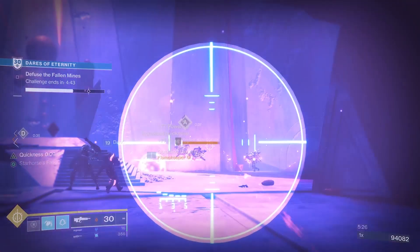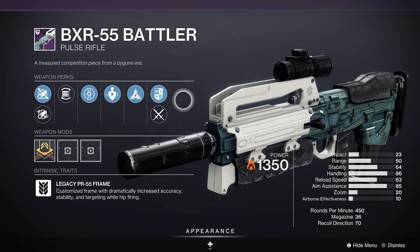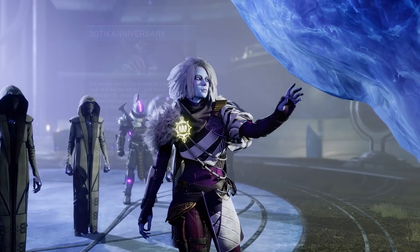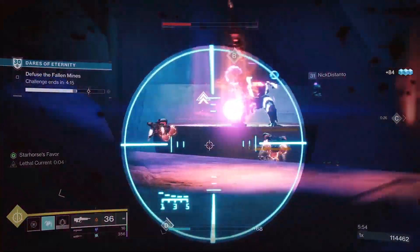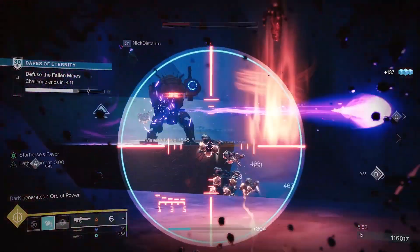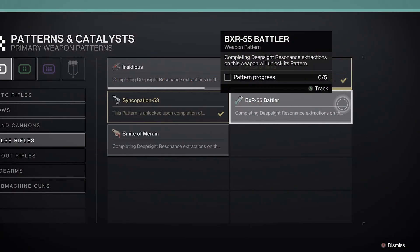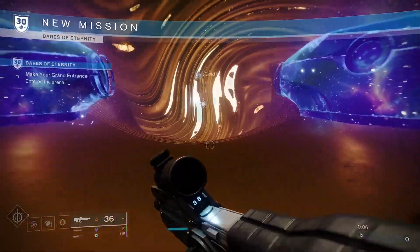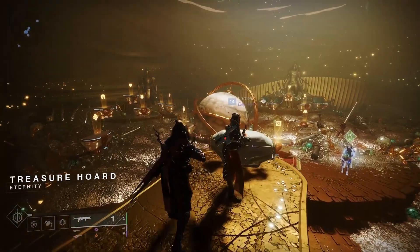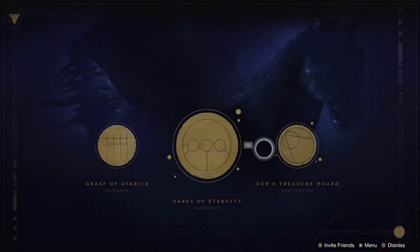The BXR Battler is an Energy Solar 450 Pulse Rifle with a unique Legacy PR55 frame introduced during Season of the Lost in the Bungie 30th Anniversary event. In Season 18, Bungie not only updated the BXR with new perks from this season and previous seasons, but also made it craftable with red borders obtainable through running Dares of Eternity, ranking up Xur's treasure hoard, and opening chests using treasure keys.